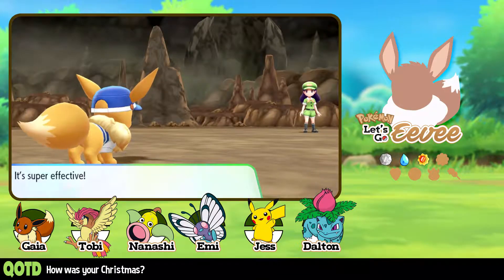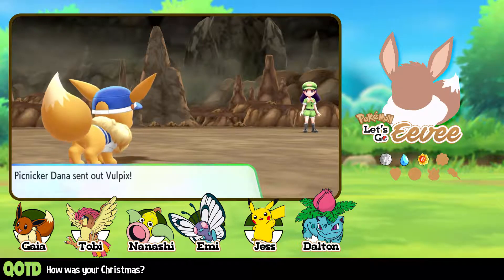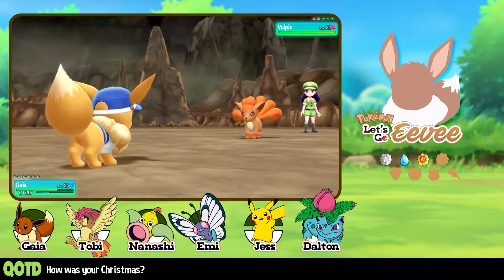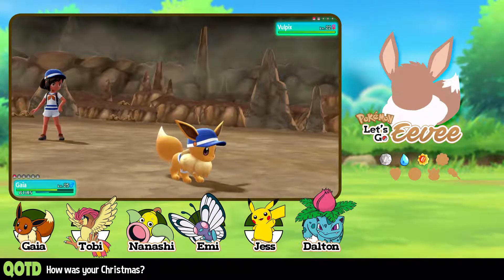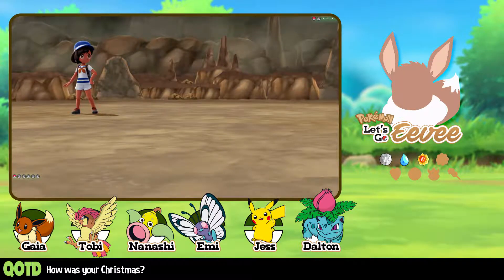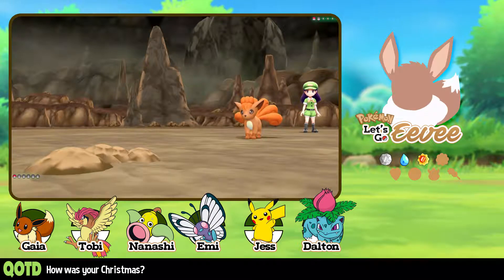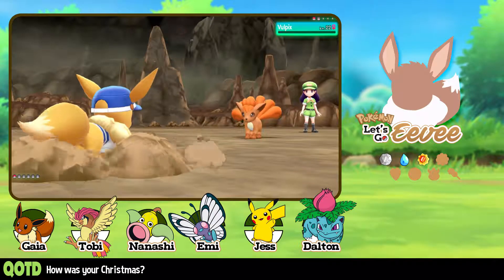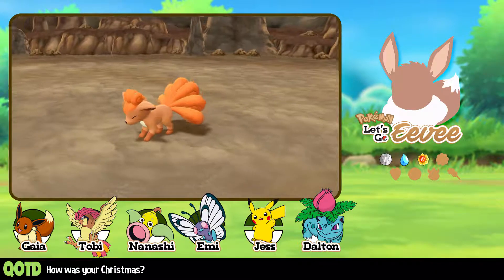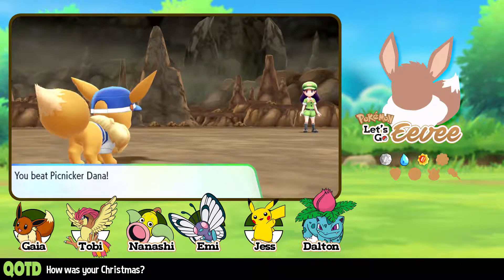And Vulpix — come on, stop putting Vulpix out there, this is mean. Let's go ahead and Dig. This should get that Vulpix out of the way so I can get out of Rock Tunnel and end the episode. My throat is starting to get dry — this weather has really been screwing me over. Gaia gained points — and we beat Dana. I'm out of Pokémon. I got my great balls.